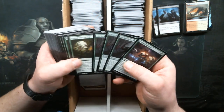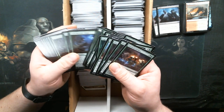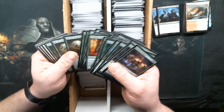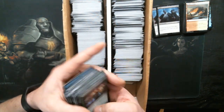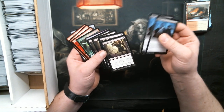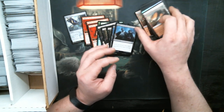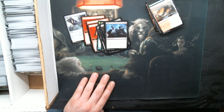Land — our last handful here. This is the last day of my vacation by the way, although I recorded this several days before you're seeing it so I'll be back at work. There's a Retreat to Coralhelm, Lead the Stampede — not that epic of a box today, but we got some stuff I play with. Hero's Blade, Frontier Siege, a bunch of lands. That's what I've got for today — I appreciate y'all watching and we'll see you next time.